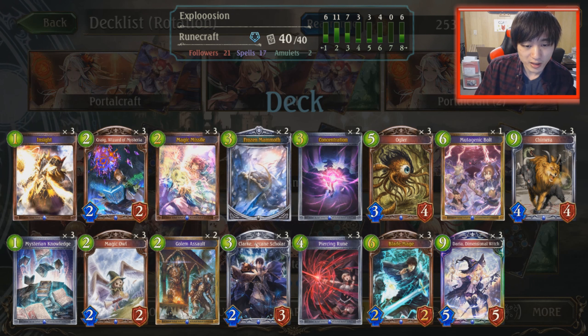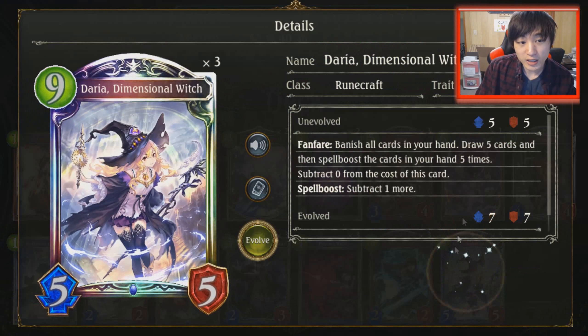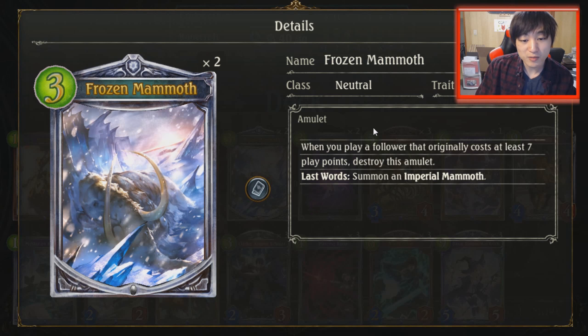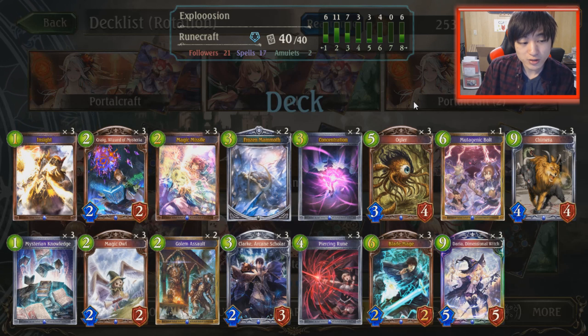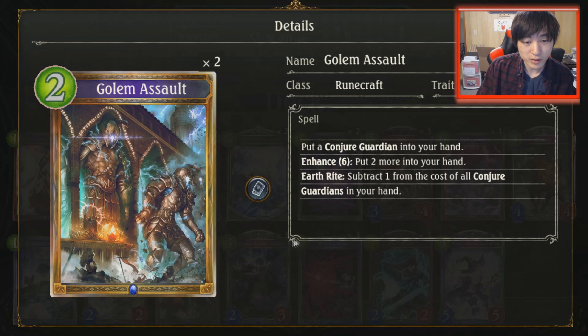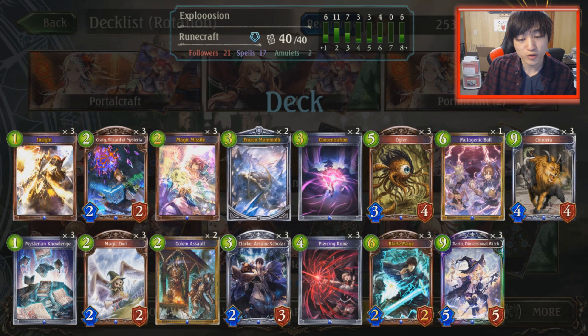Core cards include the spell boost followers: Craig, Clark, Blade Mage, Daria, and Chimera of course. I'm running two Frozen Mammoths because if you set up the Frozen Mammoths then go Daria or Chimera, you can get a really big board and have a huge swing turn. Two Golem Assaults — some people run three — because it produces more spells for your spell boosts, gives you more gas, more fuel overall. And if you get out multiple Conjure Guardians, it can protect your board.